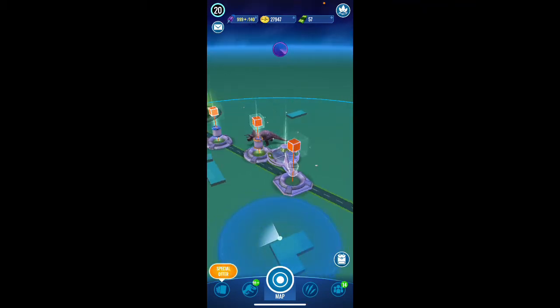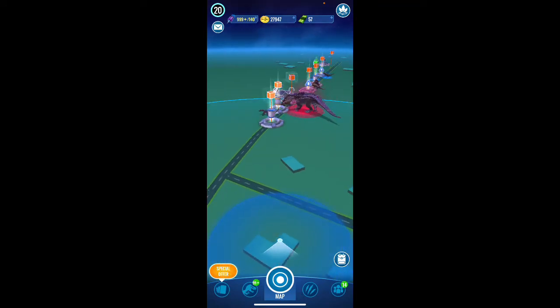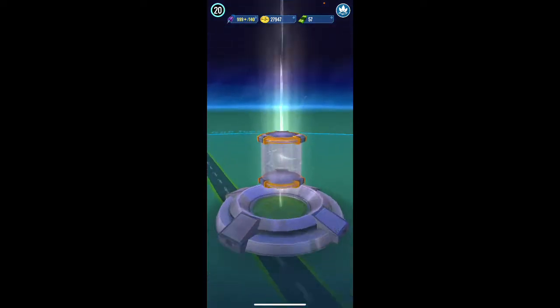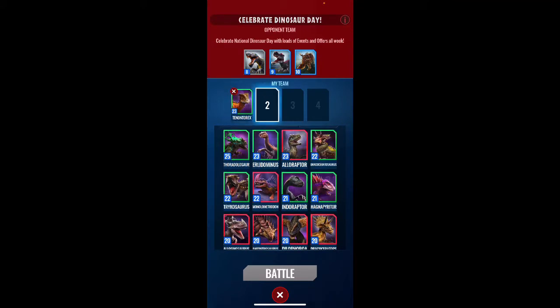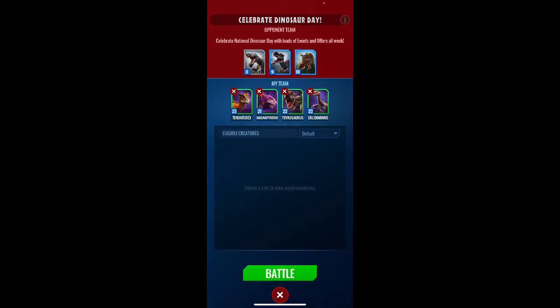All right guys, what's going on — overkill999 here back with another Jurassic World Alive video. Sorry, this is a voiceover because somehow the audio got corrupted. We're going to hop into the Dinosaur Day strike, choose Thoradolosaur, Rex Magna, Traco, and my Earl Dominus.